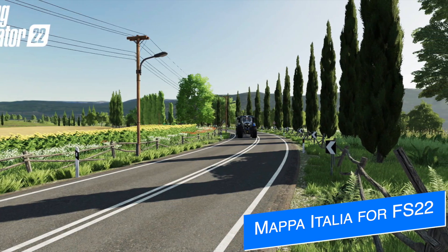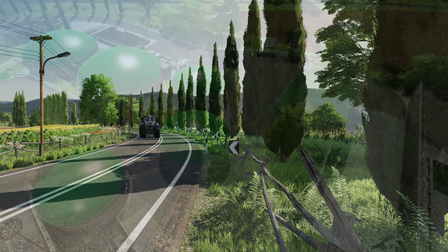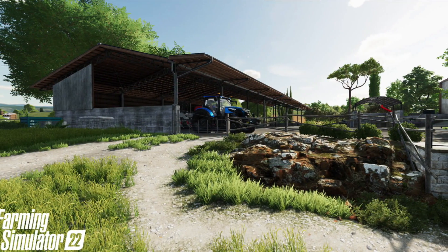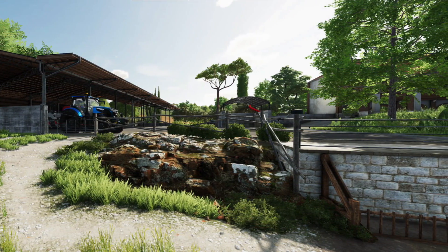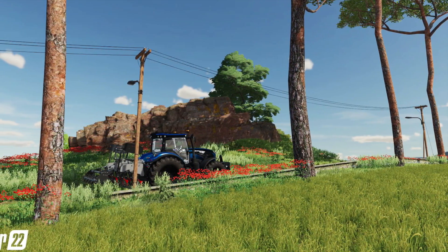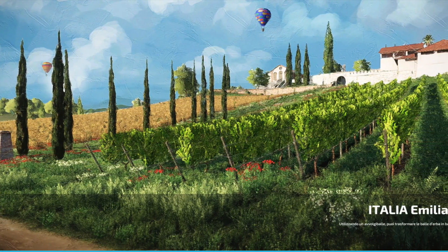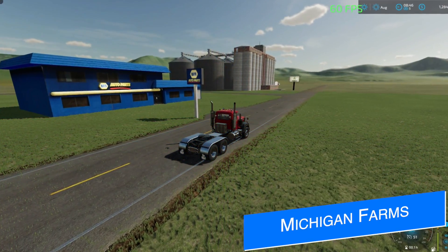Moving over to mapper news, we start with Ito Mod who officially addresses questions about Mappa Italia for Farm Sim 22 — specifically platform information. He goes into detail about mod hub size limits, map size remodels for the FS19 version, etc. The basic gist is that Mappa Italia will not be coming to consoles for Farm Sim 22, as it is a 4x map and resizing it would basically require creating an entirely new map. They also don't want to upload to mod hub, so this will remain PC-only on third-party sites.